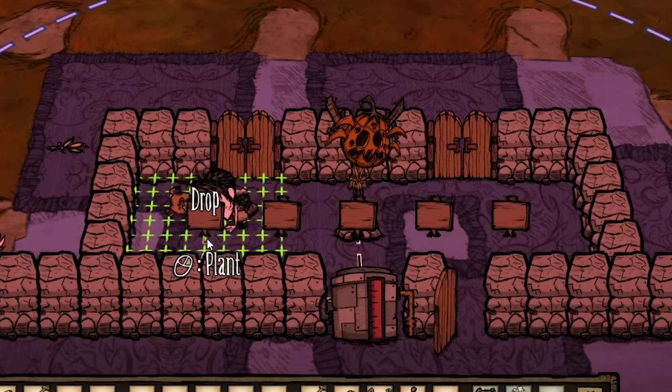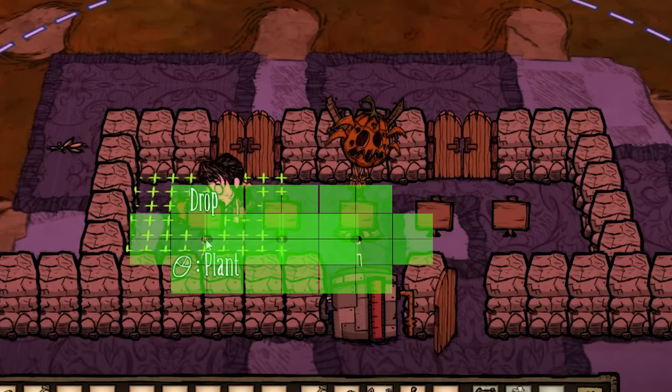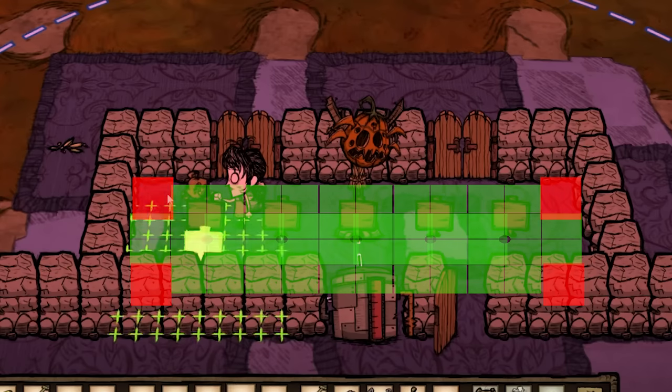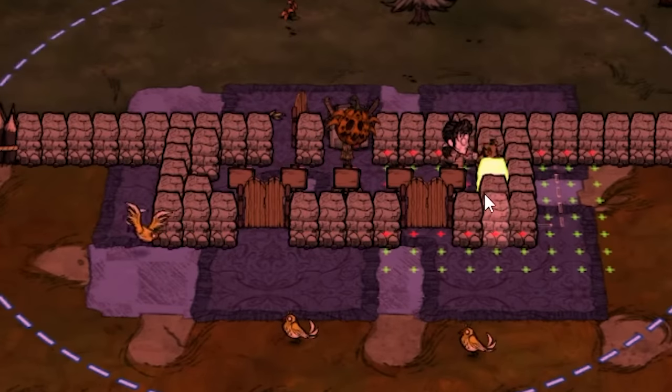The entire oven will take fire damage except the one wall unit in each corner. Because the fire damage radius looks like a cross, we're gonna place one wall in each corner to block the safe area.